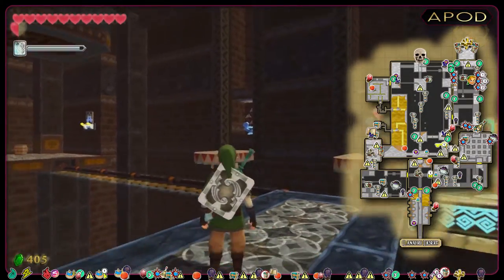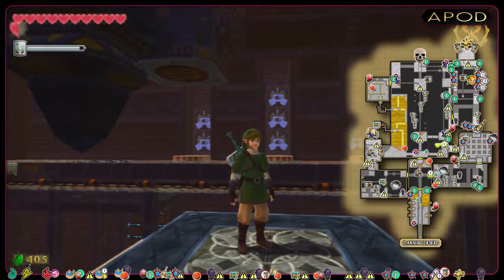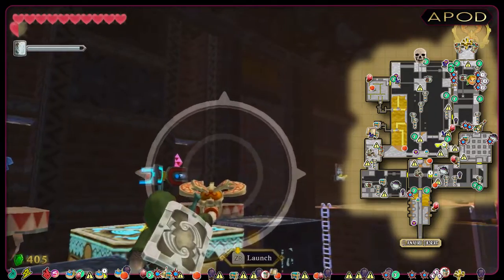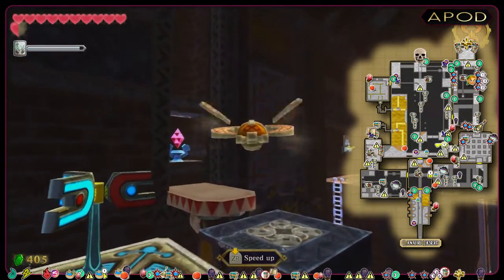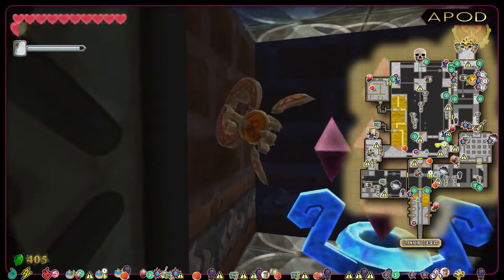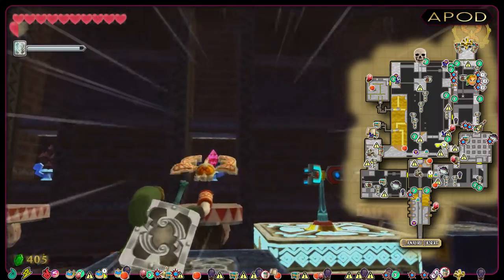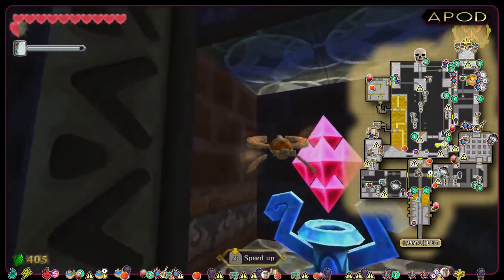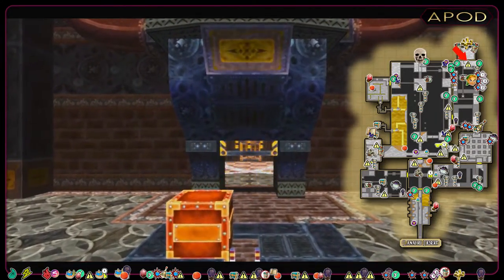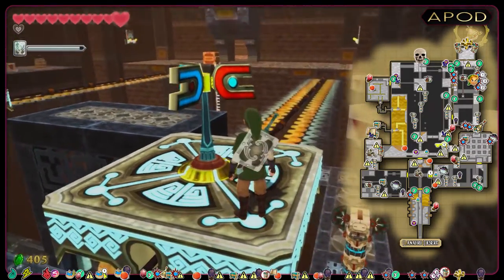That's number one. A quick look at the symbols — number two will be on this side. Almost missed that one. And then we have the final one in the middle. And magic happens — this opens the door to the north in this room. Let's head there and fight the two Armos statues.